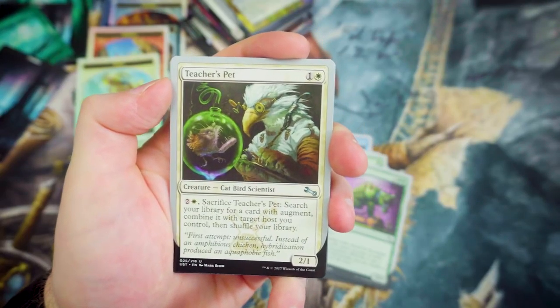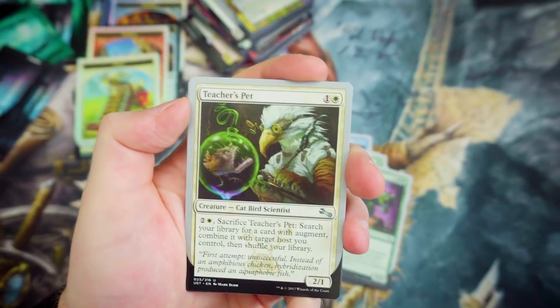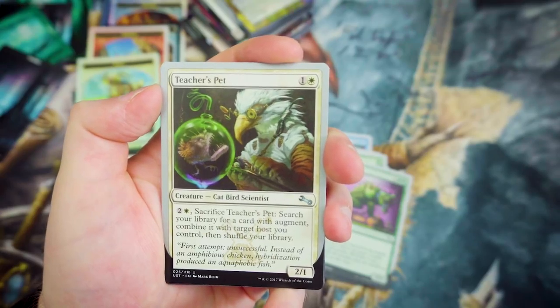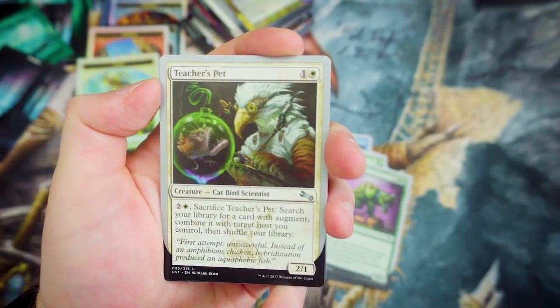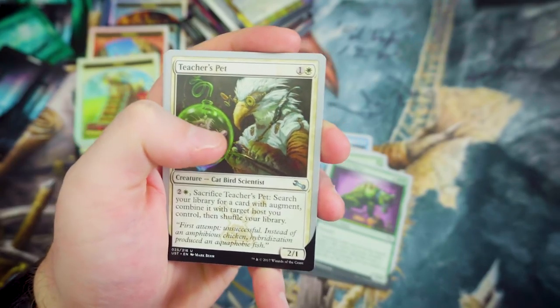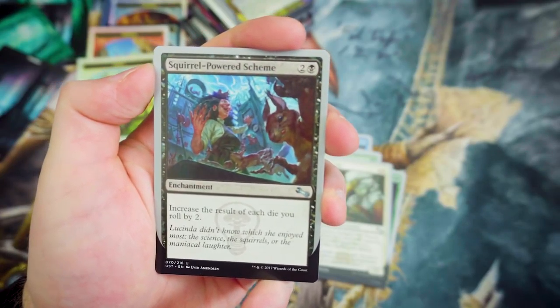For an uncommon, we've got Teacher's Pet — for 1 and a White, you've got a 2-1 Cat Bird Scientist. For 2 and a White, sacrifice it, search your library for a card with Augment, combine it with a target host you control, then shuffle your library. That means the combining cost will be a lot cheaper. Squirrel Powered Scheme — for 2 and a Black, it's an enchantment. Increase the result of each die you roll by 2. I approve of that.